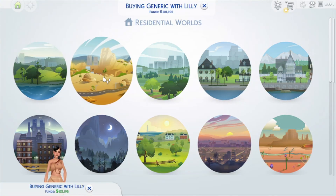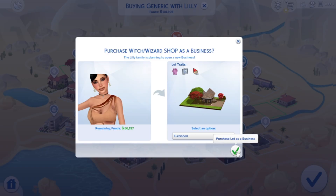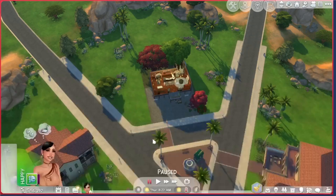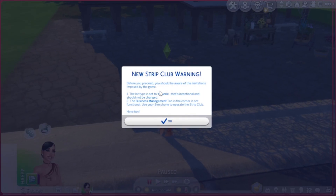Let's see if we can buy this lot. We're going to do this - it's 50k and I have 56k remaining. Before you proceed, you should be aware of the limitations imposed by the game. The lot type is set to generic - that's intentional and should not be changed. The business management tab in the corner is not functional; use your phone to operate the club.